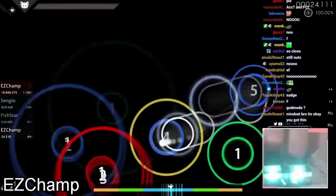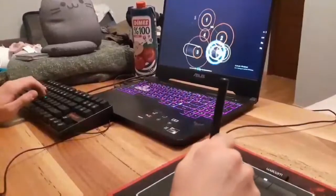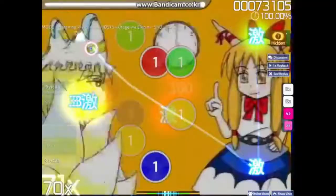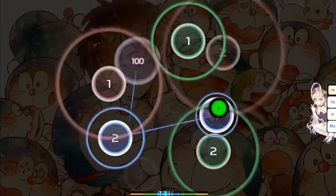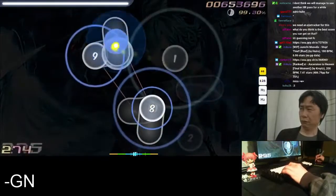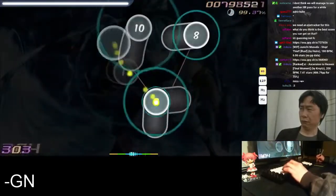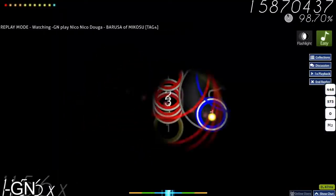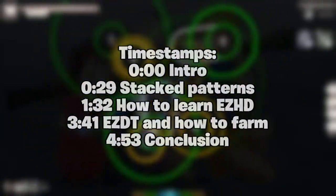Hello everyone and welcome to part 2 of the learning easy mod guide. In the previous part I gave a brief introduction to the skill set of low AR and showed how to progress from basic maps to more complex ones. If you haven't seen it I definitely recommend doing so, because today we're going to cover more complex topics that are nearly impossible to understand without a basic grasp on reading low AR. In this video we'll talk about how to read stacked patterns, easy hidden, and at the end I'll show you how to farm EZDT. Timestamps are on screen so without further ado let's begin.